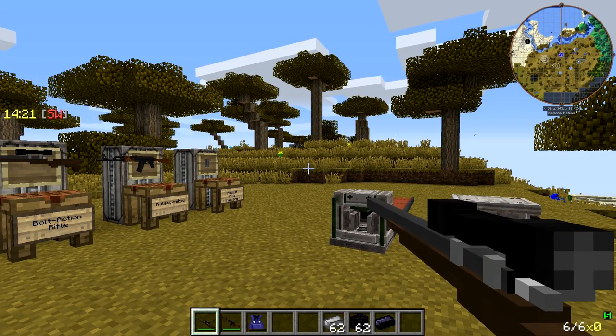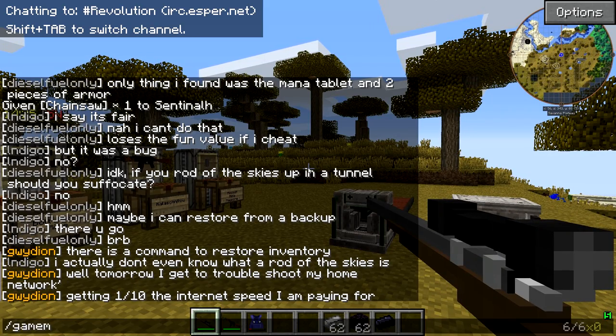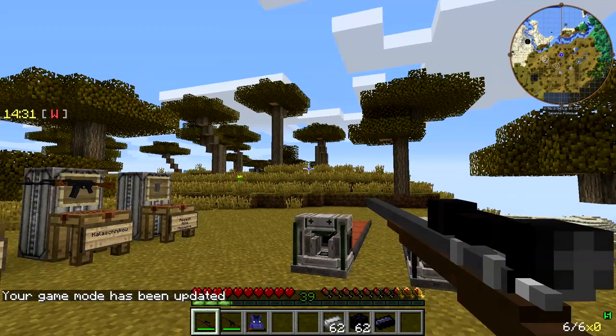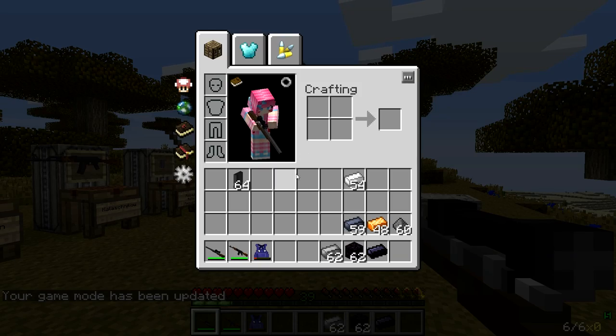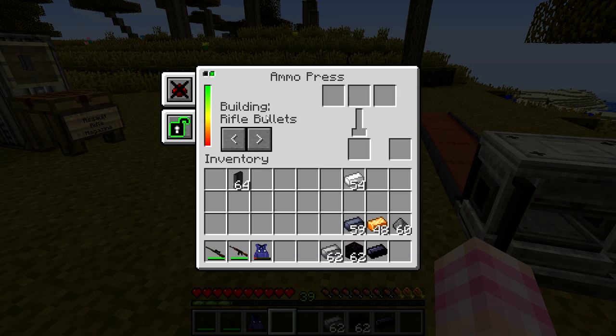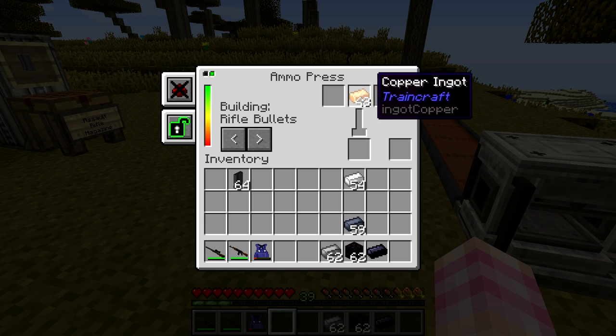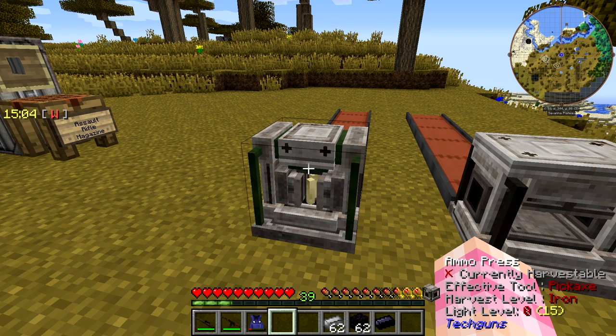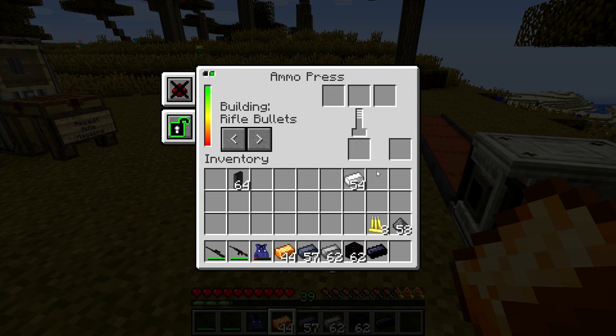We'll go out of creative mode so that we can fire off all the rounds in this gun and see how long the reload takes. First we're going to go into our ammo press and make ourselves our rifle bullets. You need rifle bullets for the bolt-action rifle, so you need to have the ammo press — you can't make those in your hand. Gunpowder, copper or iron or tin — a lot of different metals will work for this — and then lead or steel. I would obviously recommend lead. What else are you going to use lead for? There's a lot of things you're going to want to use steel for though.